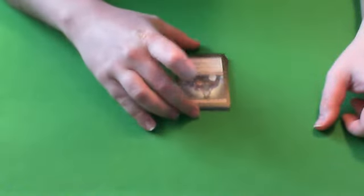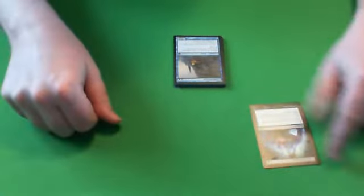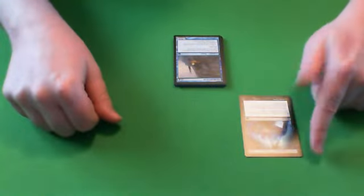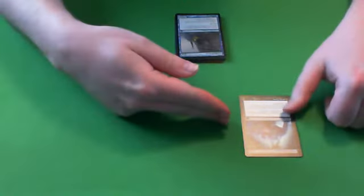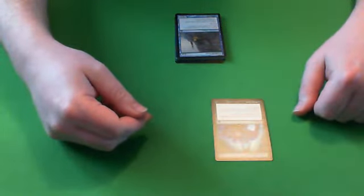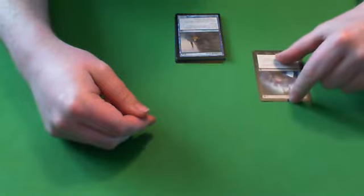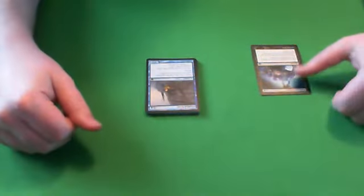Alright, Feast of Dreams — it's black and a colorless, an instant: destroy target enchanted creature or enchantment creature. I think this is a very high power level card. I would consider picking it, probably a B+. It's almost unconditional removal, really cheap, instant speed. It's an all-around solid black card. This is one of the reasons I would want to play black.